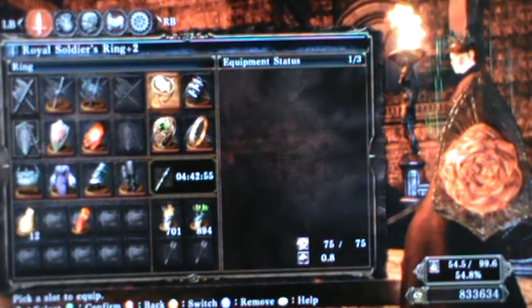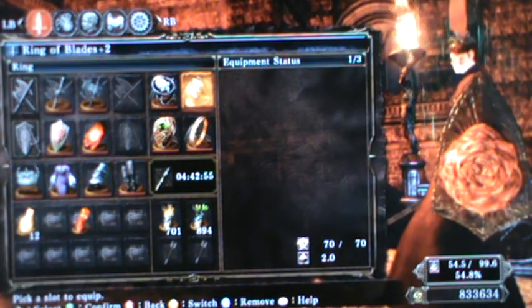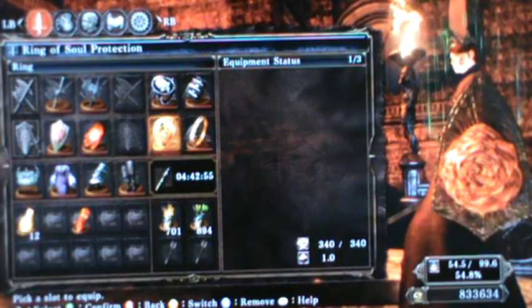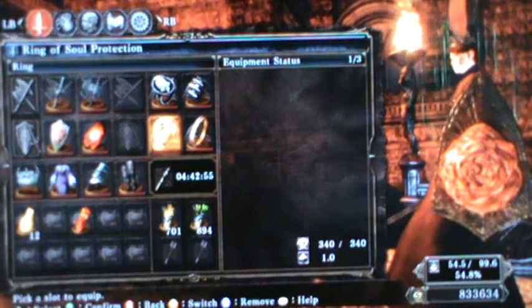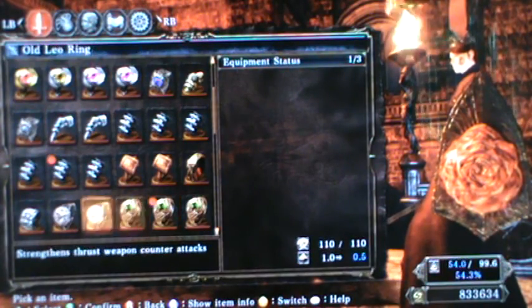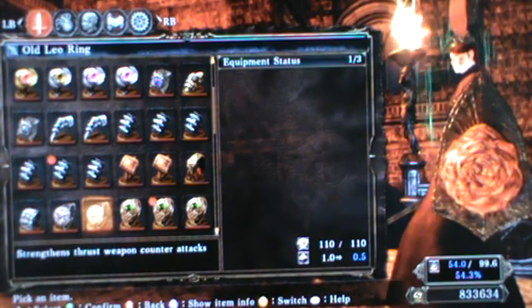My rings are: the Royal Soldier's Ring plus two to increase my equipment burden, the Ring of Blades plus two, the Southern Ritual Band plus two giving me more attunement slots, and the Ring of Protection. I'm so used to calling it Ring of Sacrifice from Dark Souls 1. I have that on right now because if I'm summoning people into my world I don't have to continuously use Human Effigies after I die. When I'm not using that, I usually have the Old Leo Ring equipped because of my rapier — it really does help the damage output quite a bit.